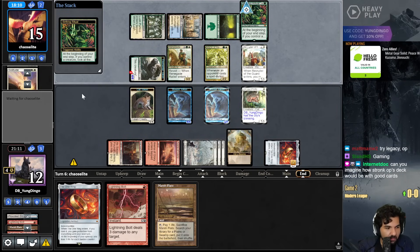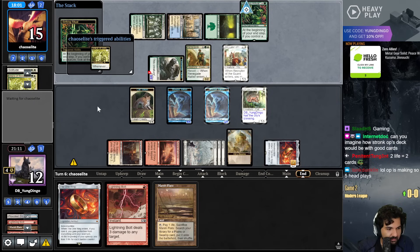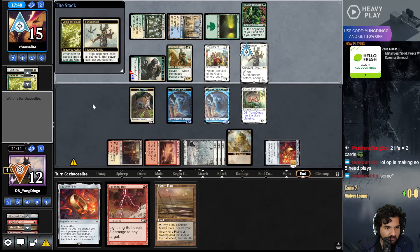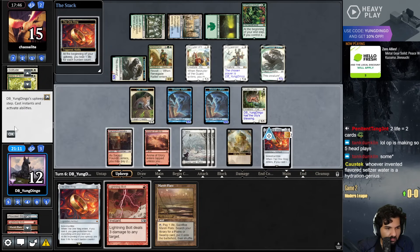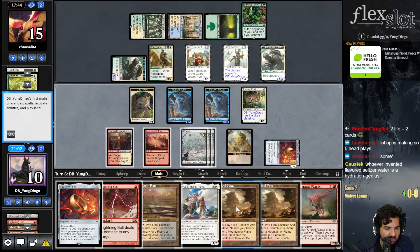I'm gonna sac Voice, get a three-drop. Two life, has two cards, baby - equivalent exchange. Sun Cleanser - rude.